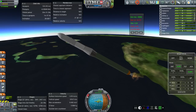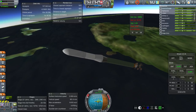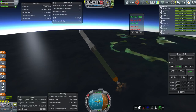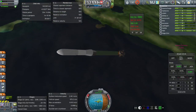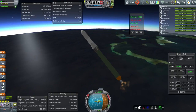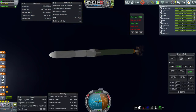It's a heavier payload this time, so it's going to have more work to do to get to orbit. We'll see if it can do it on its own stages or whether the Agena engine will have to do some of the work. TestFlight doesn't even know about the Agena engine — so no engine reliability penalties there. TestFlight has been updated and probably all engines are now properly configured. I'll need to update it, but at this stage I don't want to reintroduce engine testing from scratch. I might wait until a new series.